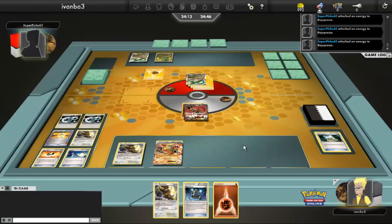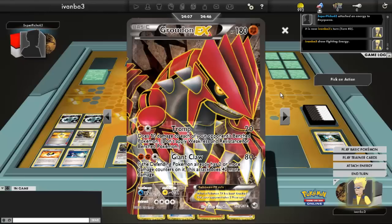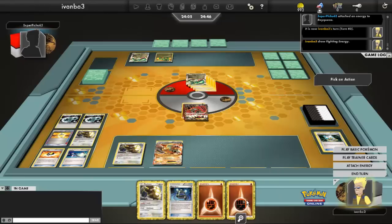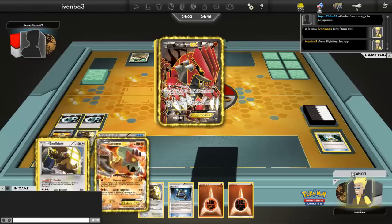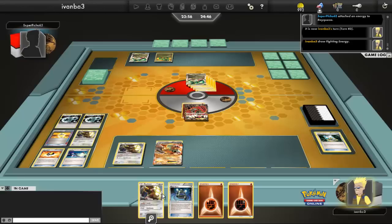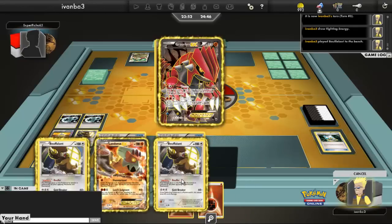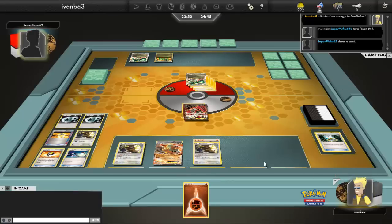My opponent benches 2 more Rayquaza — 1 Rayquaza EX and 1 regular Rayquaza — and Celestial Roars, discarding 3 Lightning. Now I automatically know it's Quad Quaza: the deck where you run 4 Rayquaza EX, some including the regular Rayquaza. You pretty much just Celestial Roar, and the next turn Dragon Burst to not kill any EX. The thing is, this deck has maximum early pressure, but late game it doesn't really do so well.